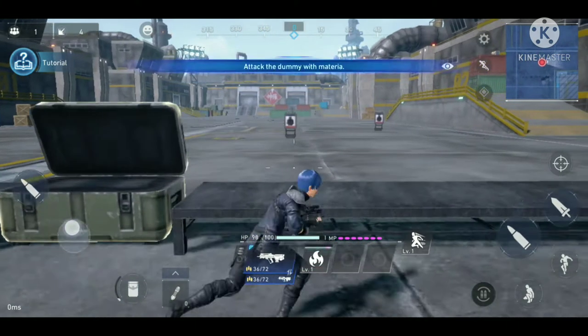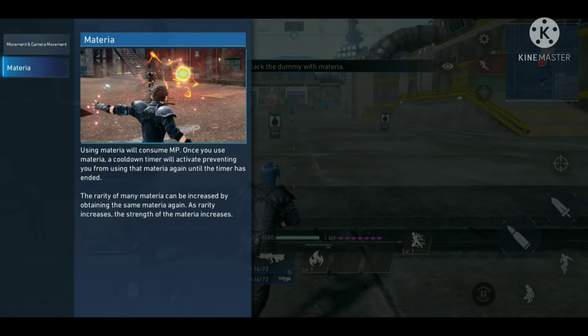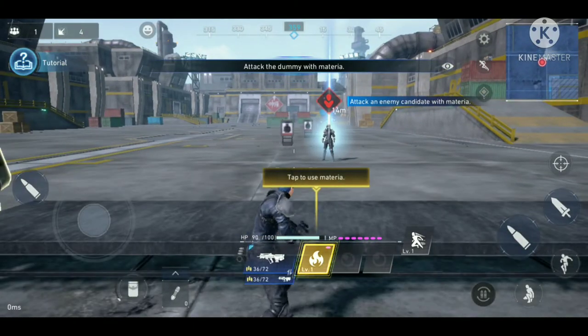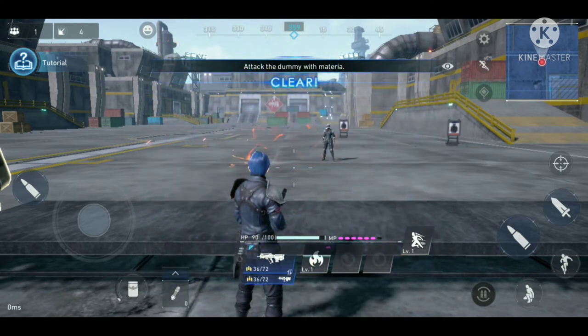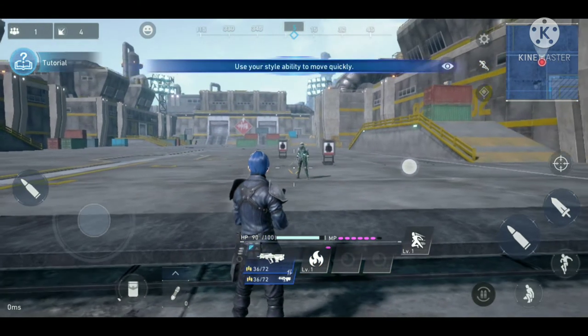I was supposed to open a chest first, so I open it and get a materia. Materia is one of the distinguishing features of Final Fantasy 7 — it's basically an item used to perform magic attacks. Now I have the Fire Materia, so I'm going to use it to attack.